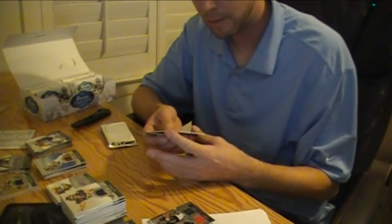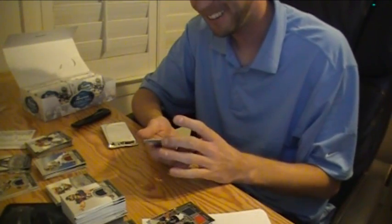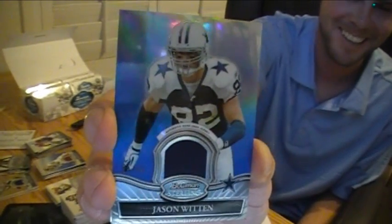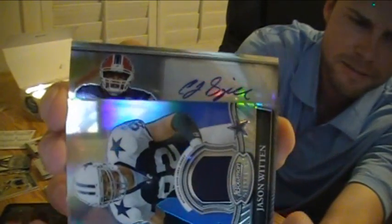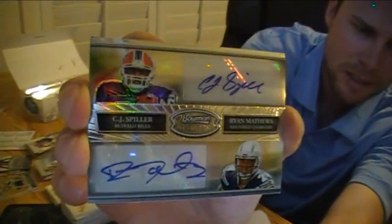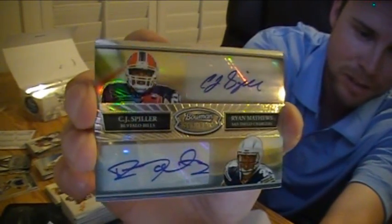We got a blue refractor number 99 — 94 of 99 — of Jason Witten jersey for the Cowboys. Here we go. I think I don't know if we get one dual per box. Pretty nice: CJ Spiller and Ryan Matthews dual auto, Bills and Chargers.